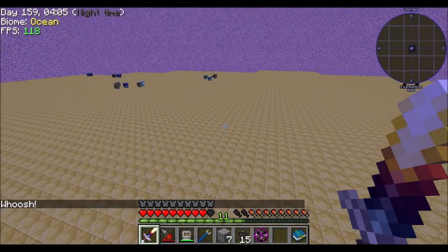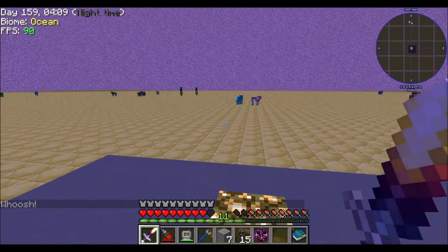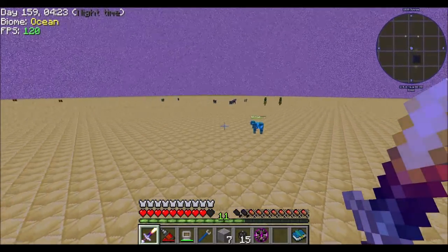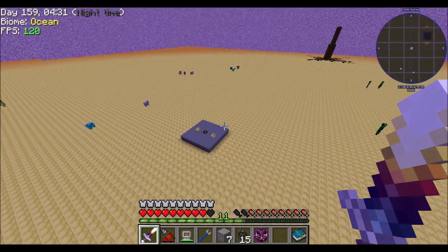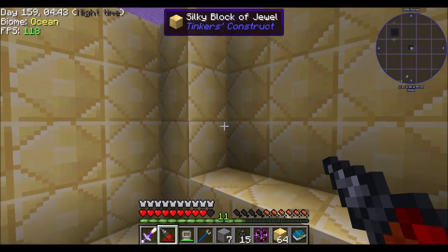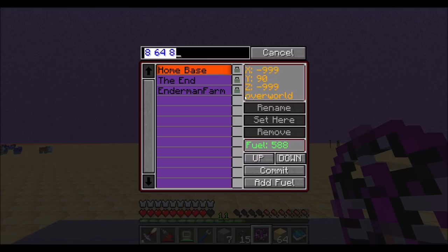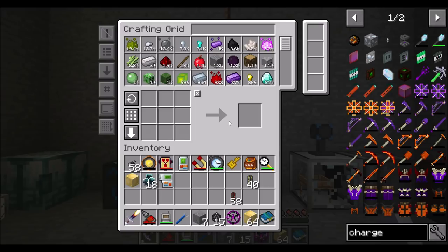Oh hey, that's a cool looking dimension! Hello! What Y level am I at? Y level 64 — that is exactly what we want! And look at that — blocks of silky jewels, not to mention a pretty spiffy looking sky and some interesting mechanics. I like the look of it. Just to be clear, I now just got myself 14 million EMC. So let's add this dimension — Silky Dim, locked in. I can teleport here whenever I want, but I'm going to teleport back to home base for a sec. That is super cool.